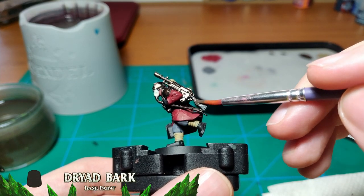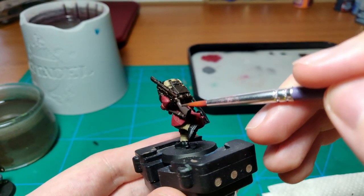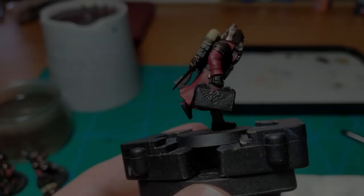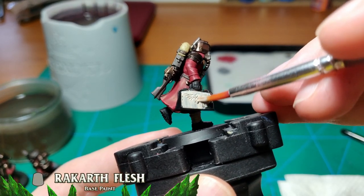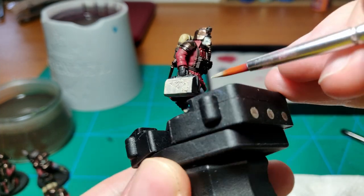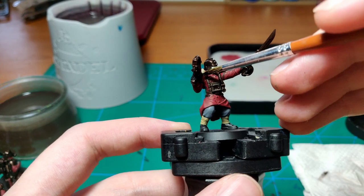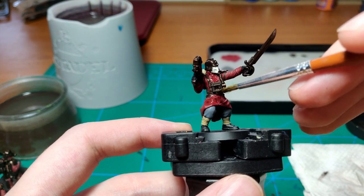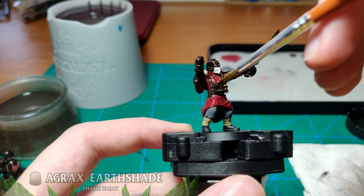Once that's done, I base all the gun stocks with Dry Bark, then move on to use Ratskin Flesh on the documents, uplifting primers, and medical bags. I then shade all the miniatures with Agrax Earthshade everywhere, except for the metal parts, which get a coat of Nuln Oil.